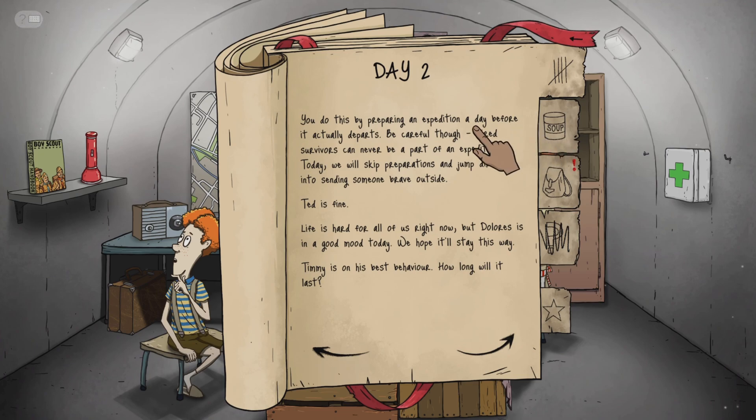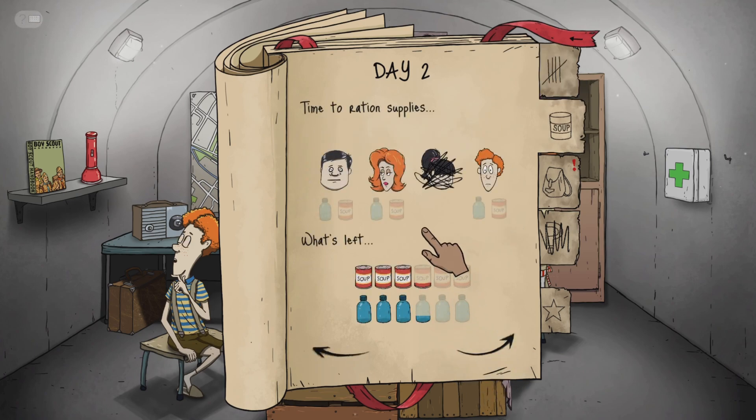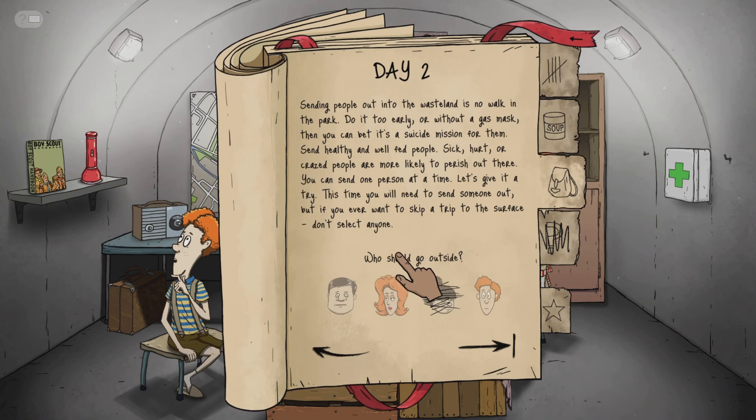Expect an expedition a day before it actually departs. Be careful though — a sick person can never be part of an expedition. Today we'll skip preparations and jump to rallying someone brave outside. Ted is fine. Life is hard for all of us right now but Dolores is in a good mood today — we hope it stays that way. Timmy's on his best behavior. Who should go outside? Dolores will go outside since she seems in a good mood. She's gonna die because there's no gas mask, but that's alright.